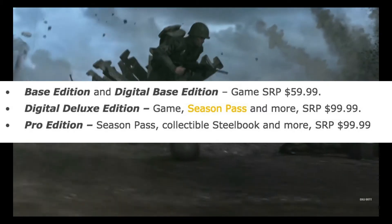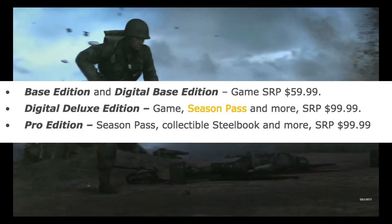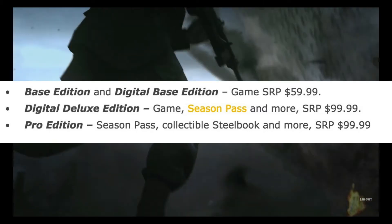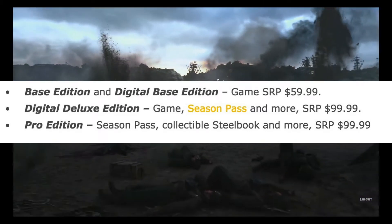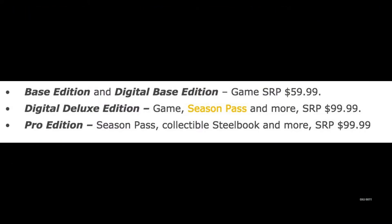We have three different base digital games. You have the base edition and digital base edition for $60 — that's your game if you buy the disc or digital edition by itself. Then there's the digital deluxe edition, where you get the game, the season pass, and a bunch of extra content for $100.